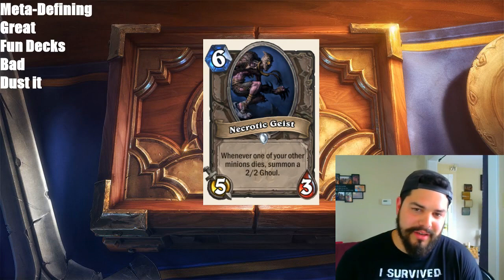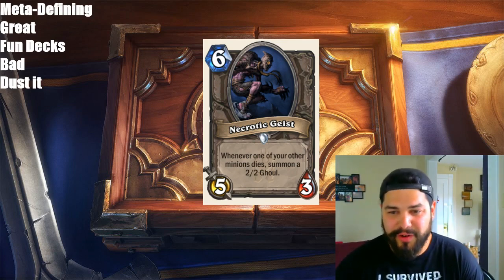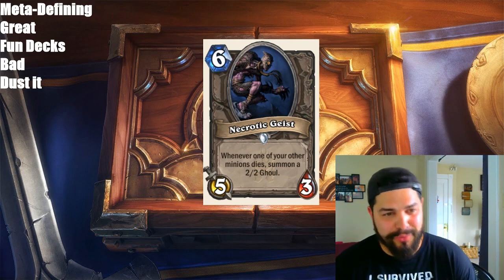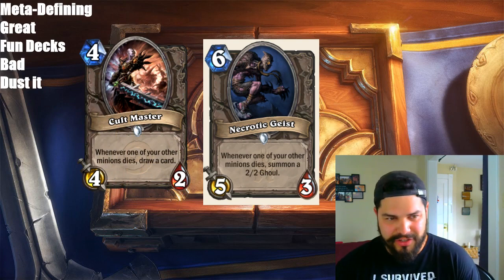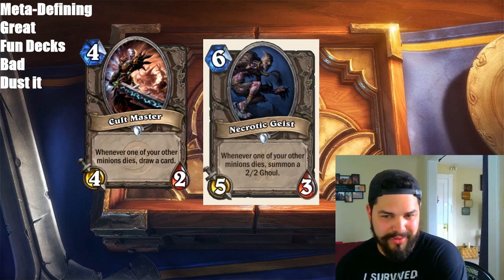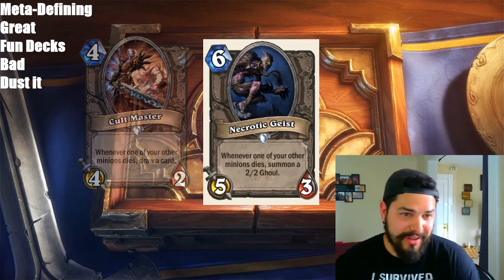Next we have Necrotic Geist, a 6-mana 5/3. Whenever one of your other minions dies, summon a 2/2 Ghoul. Let's just get right to it. Cultmaster is a 4-mana 4/2 — same effect of 'whenever something dies, do something.' Whenever something dies for Cultmaster you draw a card. Whenever something dies with this card, you get a 2/2 Ghoul. At 4-mana 4/2 vs. 6-mana 5/3 — that's +1/+1 stats for 2 extra mana just to summon a 2/2 Ghoul. Card's trash. End of story.